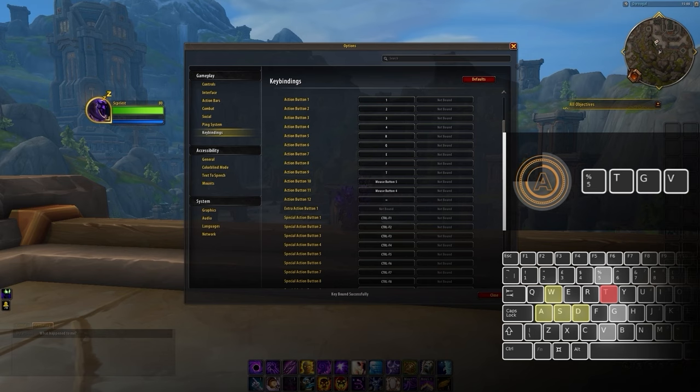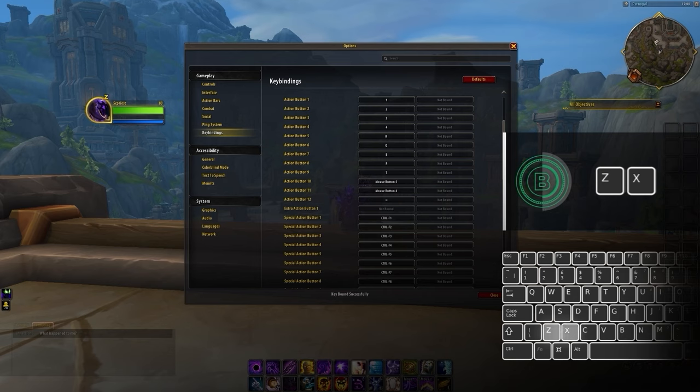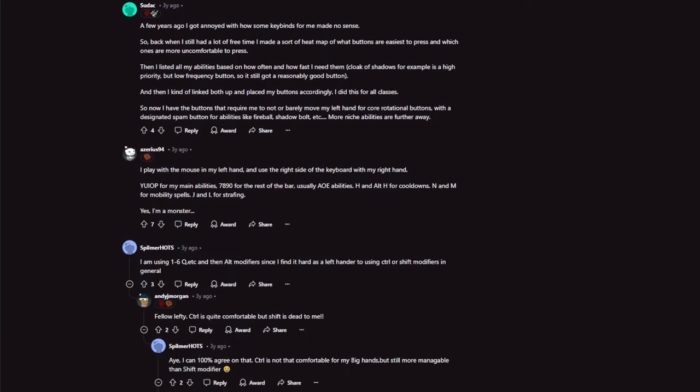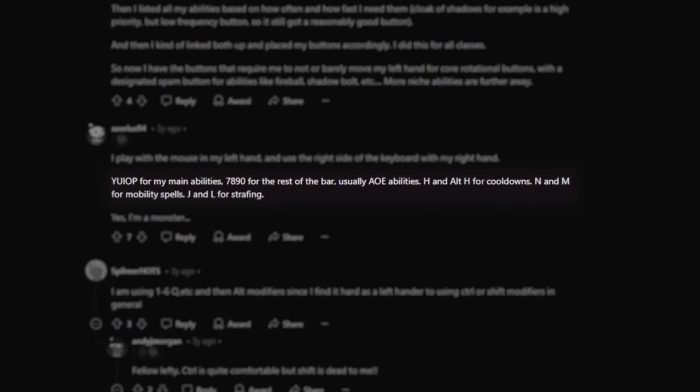Moving on to the A tier, we have 5, T, G, and V. These make the A tier since they are all still easily accessible with your hands anchored to your movement keys but just require slightly more stretching. Dropping into B tier, we've got Z and X, which although are still relatively easy to press, will start to cause a significant increase in the time it takes to reach and get your hands back to movement keys. Last up in our lowest tier are binds that require a much more significant stretch of the hand: 6, Y, H, and B. These are all usable, but definitely wouldn't be binds you want to be pressing frequently. As for anything past H on your keyboard, if you're using those keys frequently, I can only assume you're the same people they designed Pringle cans for.